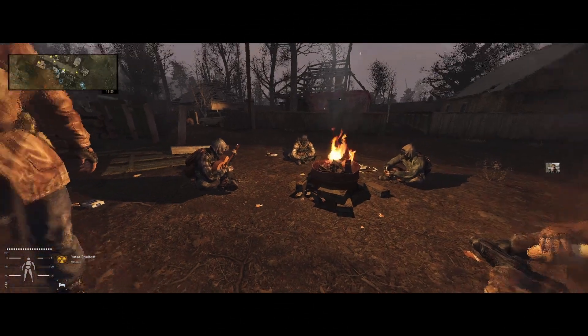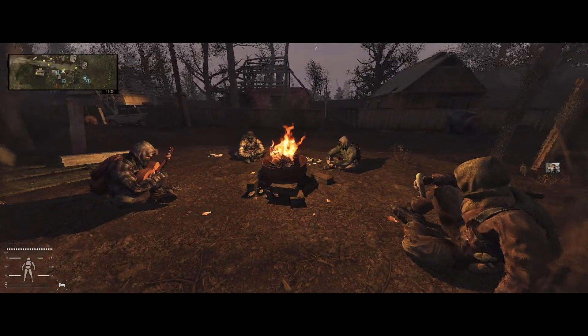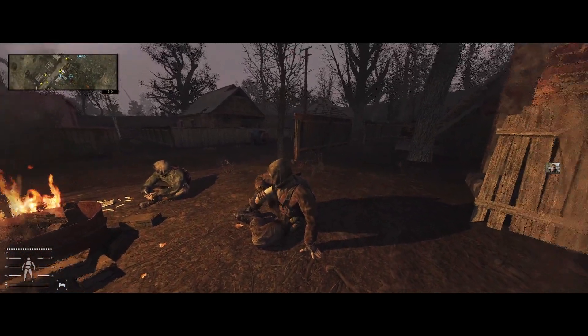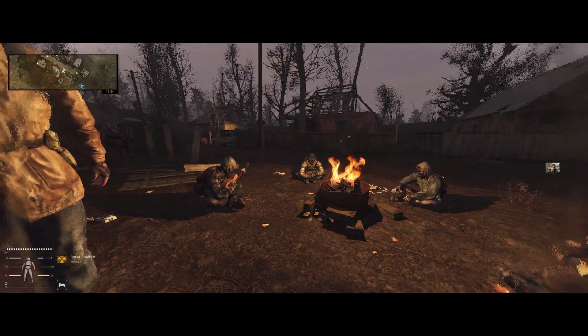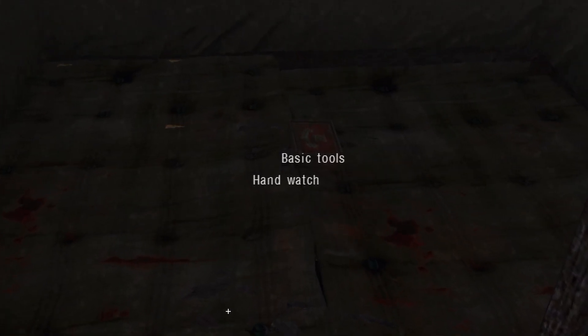So we weren't terribly lucky this time, but this tent can spawn toolkits, it can spawn multi-tools. I think the best I've done so far was a basic toolkit and a gunsmithing toolkit in one go — that was kind of cool. And just to prove it, here's a couple of screenshots that show some of the nice things you can find there.